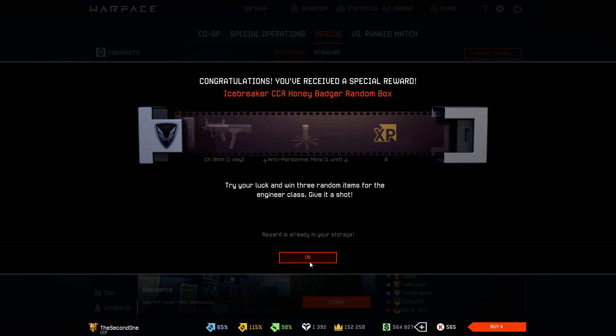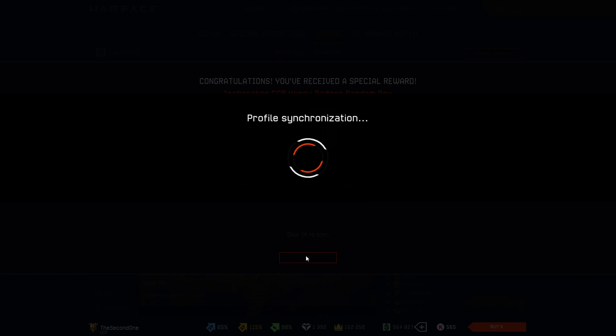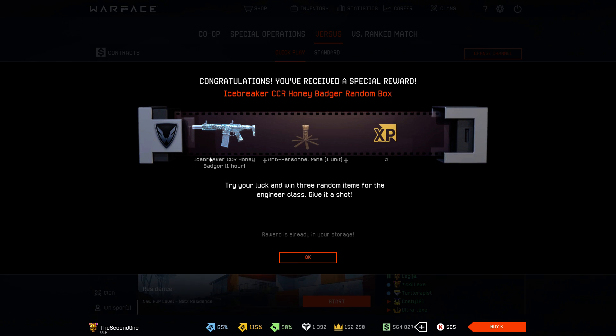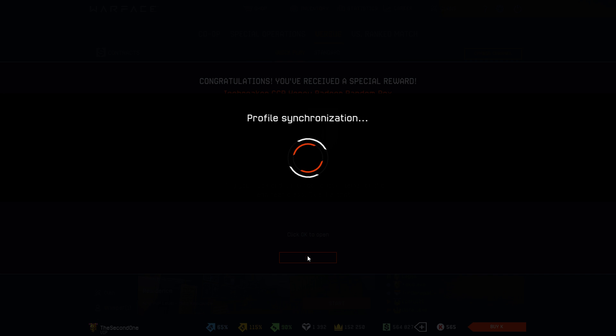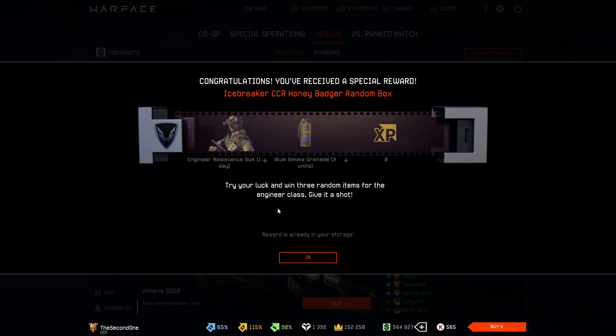Now the Icebreaker CCR Honey Badger. Here we get the CH-9 mem for one day — we don't really need it. The next box gives us Engineer Resistance Suit, I don't need it either. The third box gives us CCR Honey Badger for one hour only — I want something permanent. The fourth box gives us nothing again. And the last box of the CCR Honey Badger gives us a stupid skin and three blue smokes.